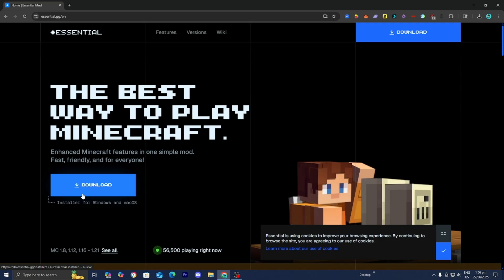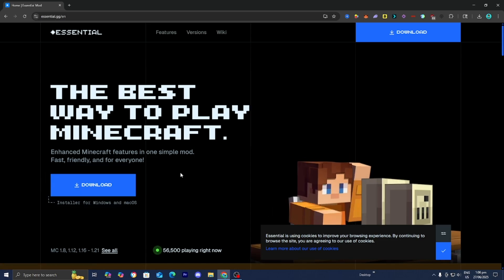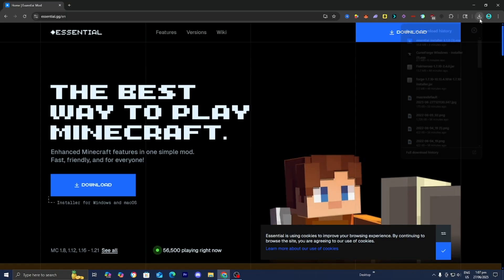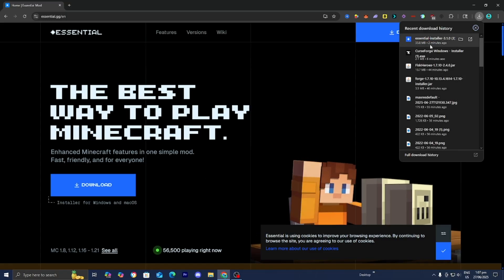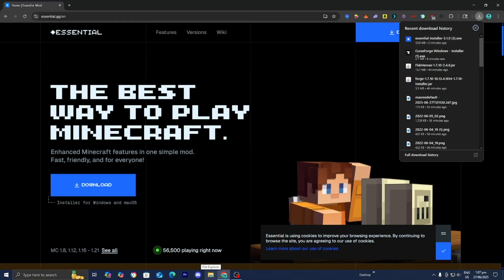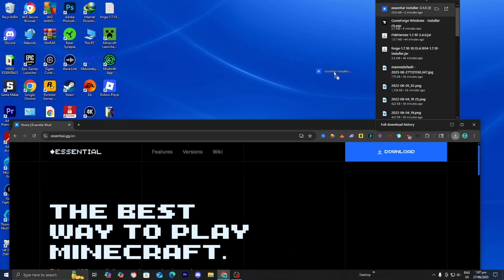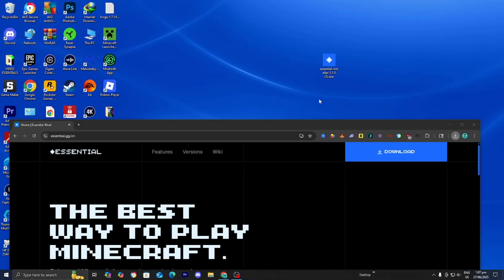So the next thing you want to do is locate the Essential Installer file. Depending on your web browser, you may be able to find it in the top right. If you don't see it there, you can go to the bottom menu, open up your File Explorer, and look under Downloads. For clarity purposes, I'm going to drag and drop it to my desktop, and I recommend you do the same.